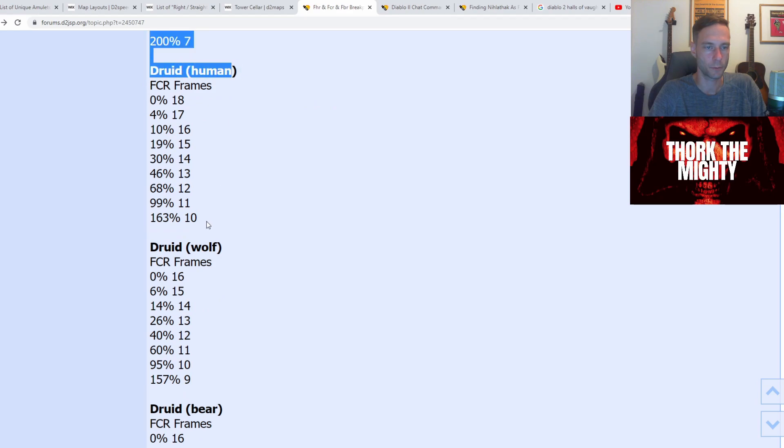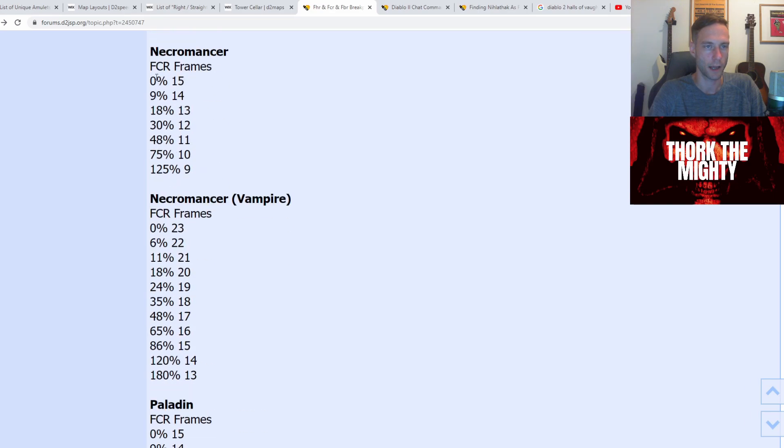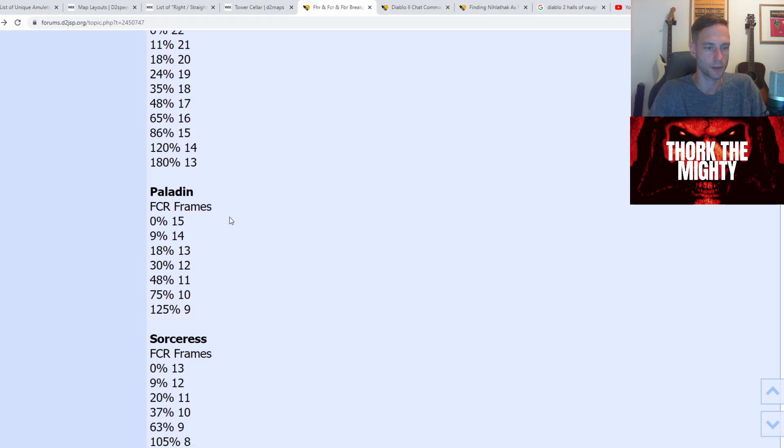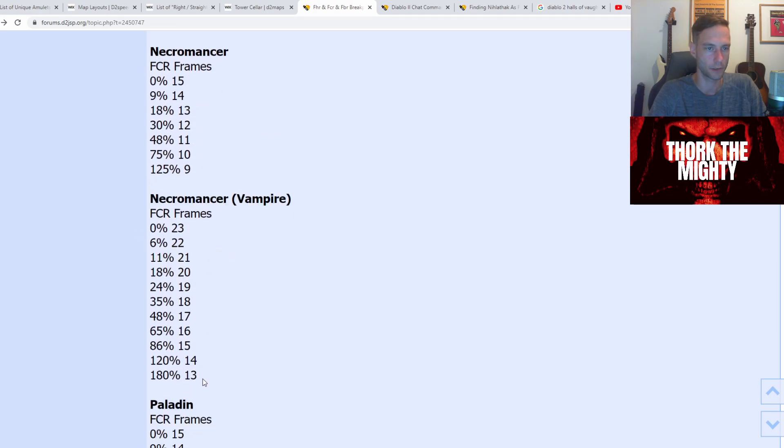From human druid, wolf druid, and bear druid, we have different tables for FCR. For the necromancer, non-vampire actually matches the paladin exactly. And for the vampire, it's a little different — it's higher, I believe.